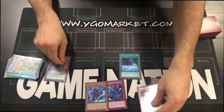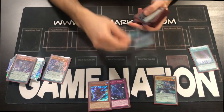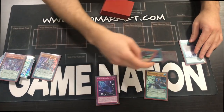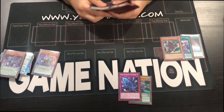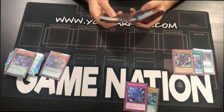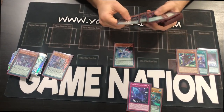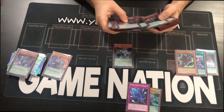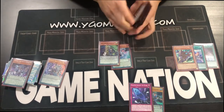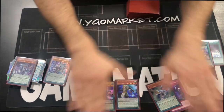You put Jackal in the pendulum zone, then activate Alliance to get Pendulum Call, and then Pendulum Call the Boots. From there you add two cards: Harmo and Oaf Dragon. There's a reason for everything we do. You add Harmo and Oaf because you already have Dragon Pit — if you've got this, you have complete scales.